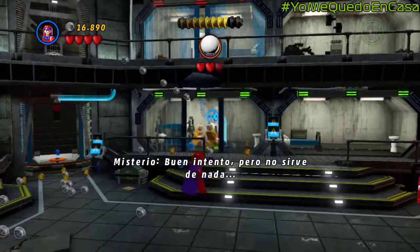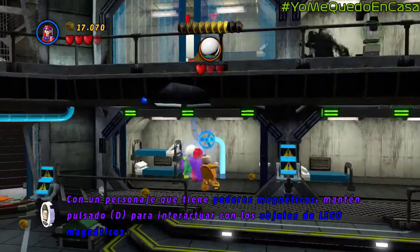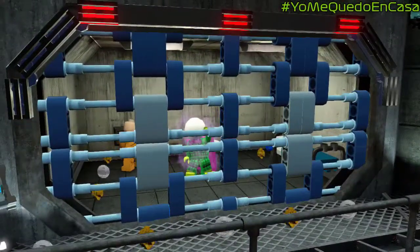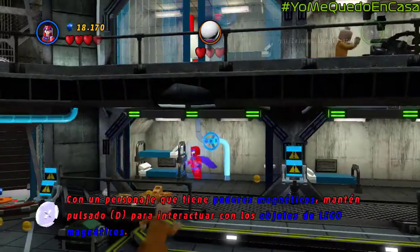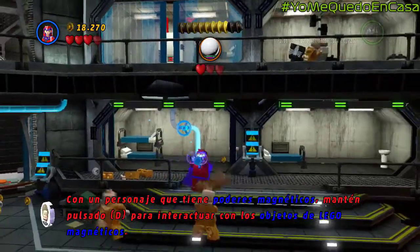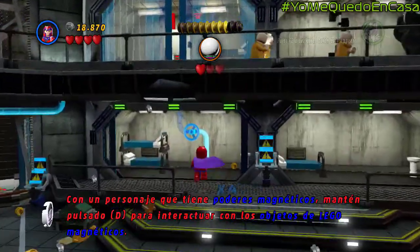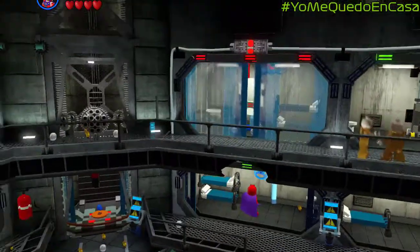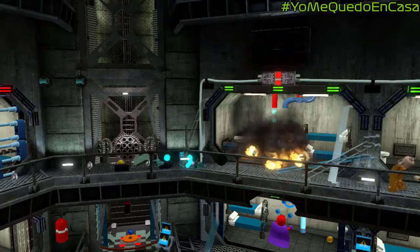Así que abrimos la puerta y le pegamos otra vez a Mysterio, que nuevamente tiene tres corazones. Aquí tenemos para mover la rueda, la manivela. Entonces, chas, reventamos la puerta.